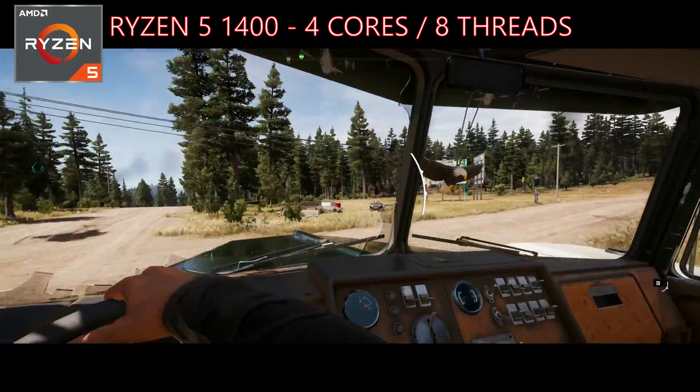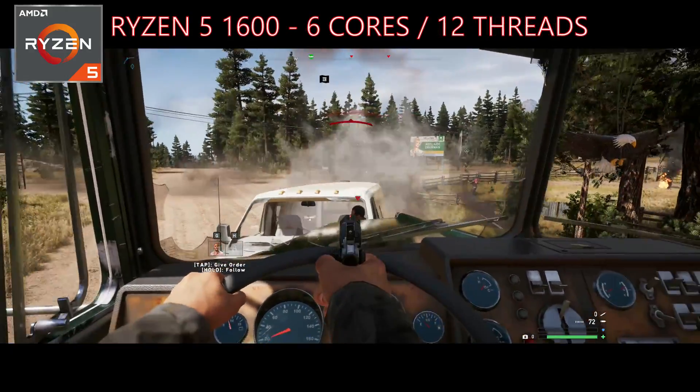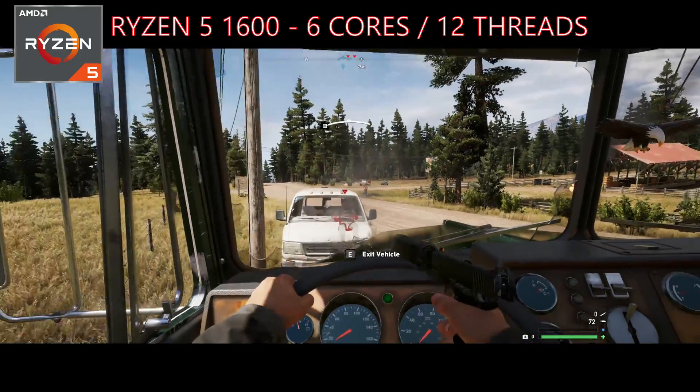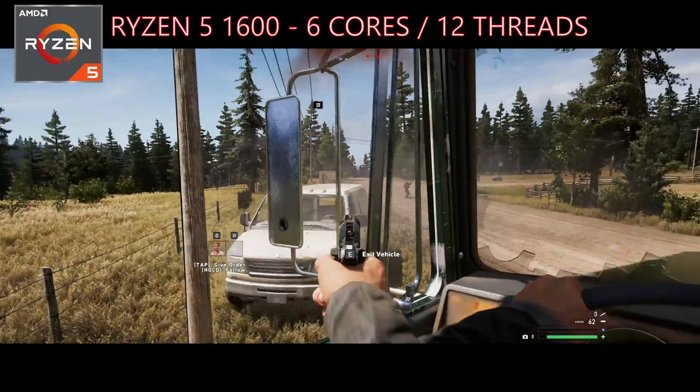So while it still has 4 physical cores, we do have 8 threads to work with. At the upper end of the R5 line we've got the 1600, a hexacore with SMT giving 12 threads in total, and it's a CPU that's proven to be one of the most popular options in the Ryzen lineup, being an affordable little monster in productivity.